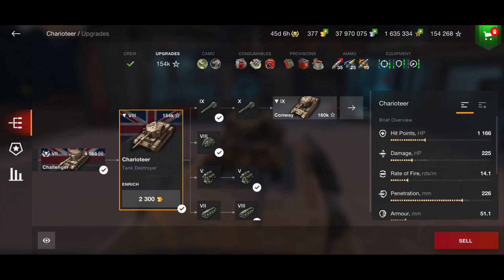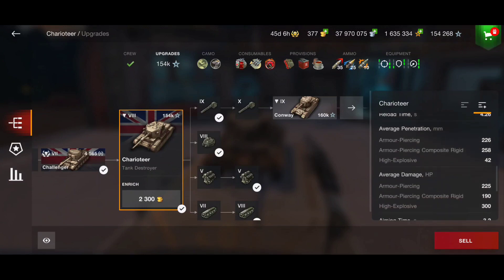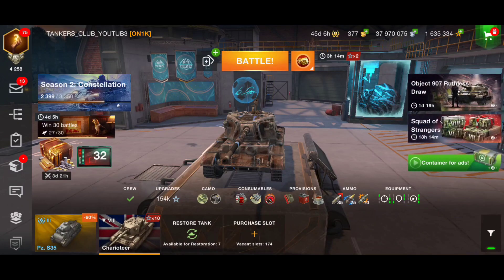With this gun we have 225 damage. Penetration we already covered. Armor is trash — be careful. Speed is insane, rotation is insane for a TD, and gun depression is insane too. It's a tier 8 tank destroyer with 10 degrees of gun depression — that's just insane for playing from hills or high ground, sneaking your shots without being spotted or putting yourself in danger. Enough talking, that was the theory — let's see what we can do with this beast on the battlefield.